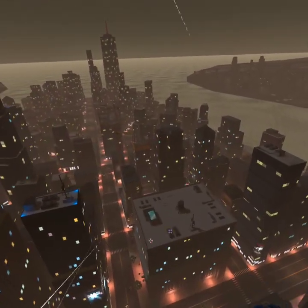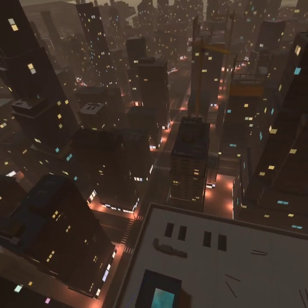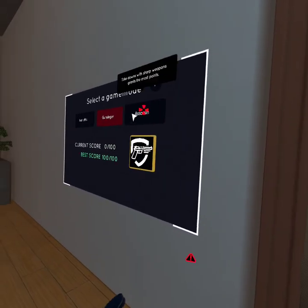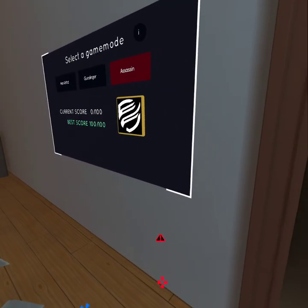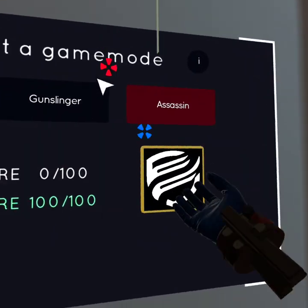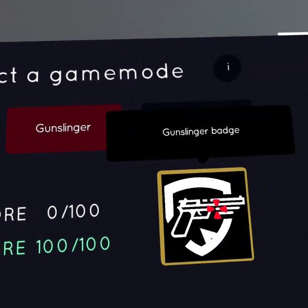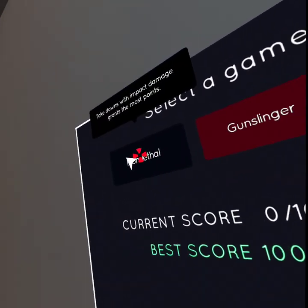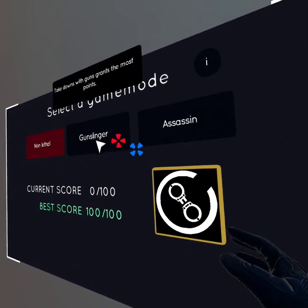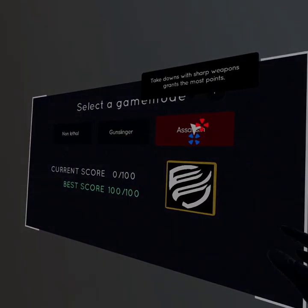So the bank is somewhere... oh, there it is. And how do you get it? You go through this. Oh yeah, there's police as well. So there's three modes: non-lethal, gunslinger, and assassin. Assassin - you have to kill people with a knife. Gunslinger, well, obviously it's in the name. And non-lethal, which is like the bat and stuff.